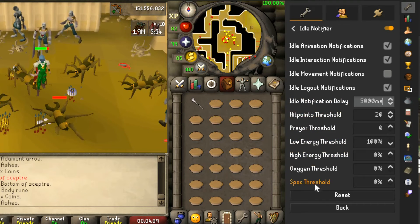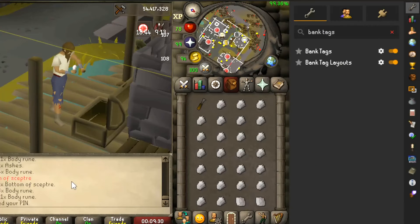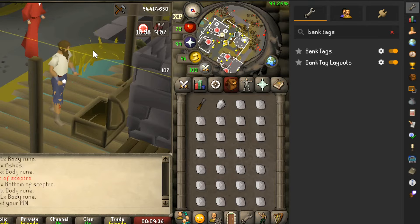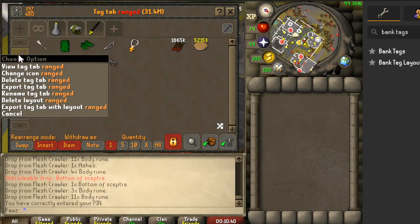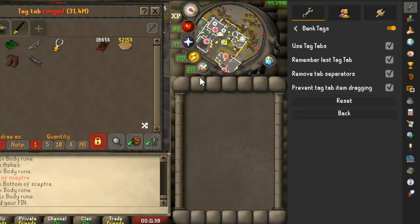Keep in mind, whatever number you set these to will be when your client pings you with a notification. The fourth plugin is Bank Tags and the Bank Tag Layout plugin, which I'm lumping together. Bank Tags can be found in your default plugins list, and Bank Tag Layout can be found and downloaded in the plugin hub. These plugins allow you to create a customizable layout in your bank for any particular task you do in-game. They're similar to bank tabs, however they allow you to move objects to empty spaces, giving more room to customize.